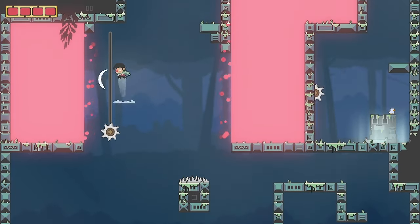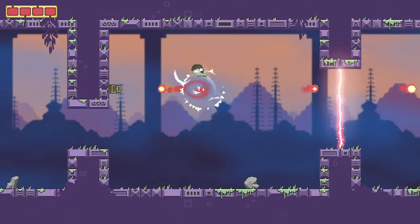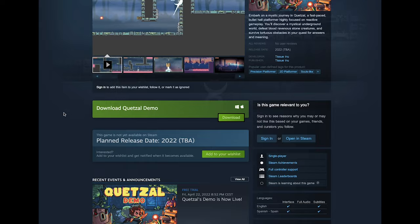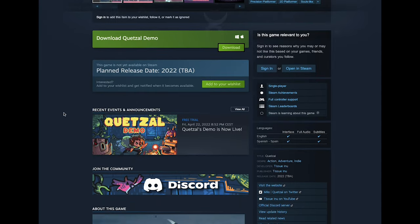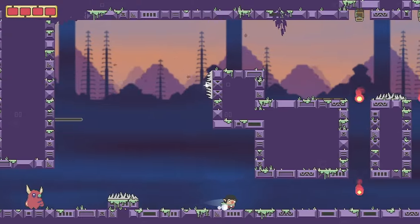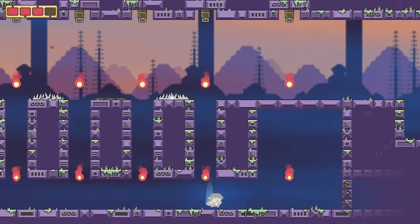And there you go, this is how I added some more charm to my indie game. Let me know in the comments below which was your favorite addition — I would love to hear your thoughts. Also, if you're interested in Quetzal, go and wishlist it. There's a free demo you can try out. An updated version of the demo with visual improvements like these will be available from next week. Thanks so much for watching, and as always, please like and subscribe if you found the video useful, as it really helps me gauge what is interesting and create better content for viewers like you.